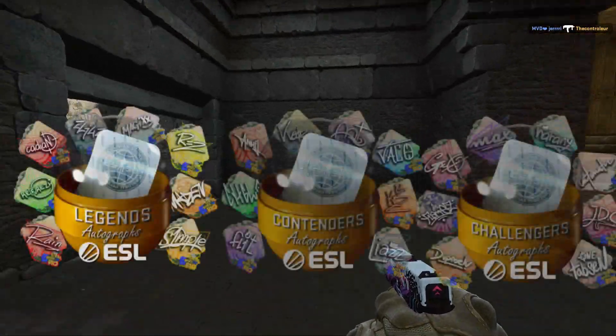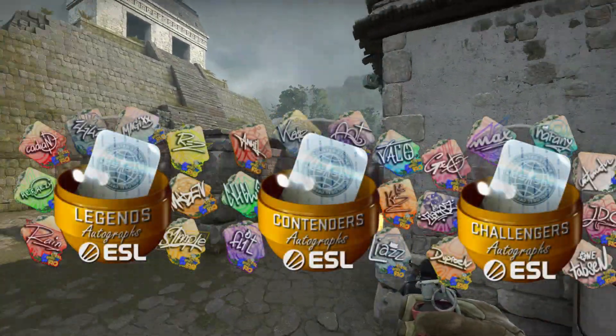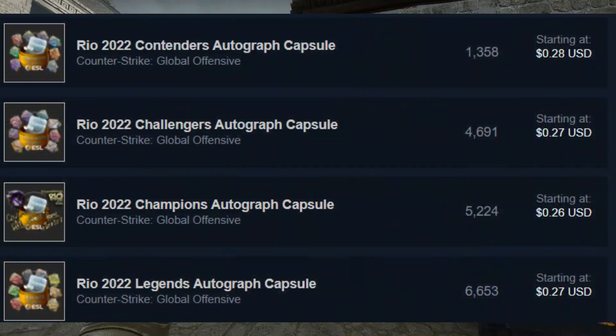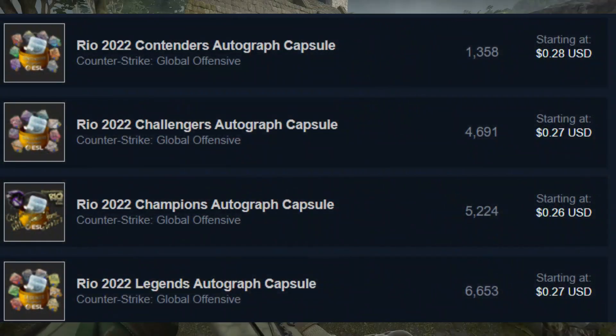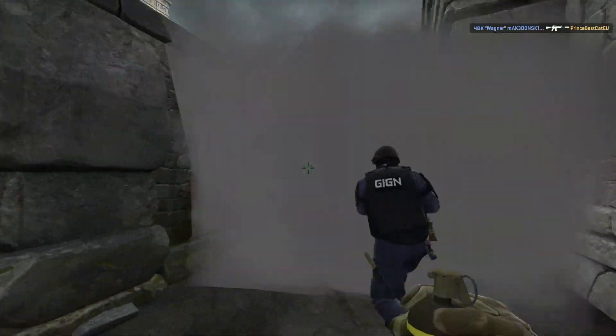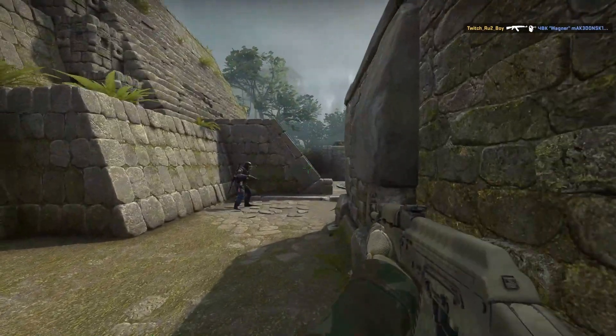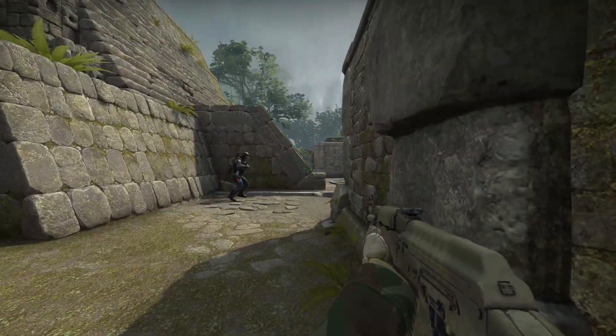Now, the Autographs. Here the situation is very simple — just look at the Autographs Contenders Capsule supply: less than 2000 at this moment. And this says everything for me. Low supply with an Autograph Capsule that has 5 times more stickers inside than a Casual Capsule.